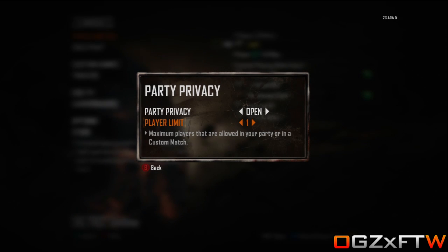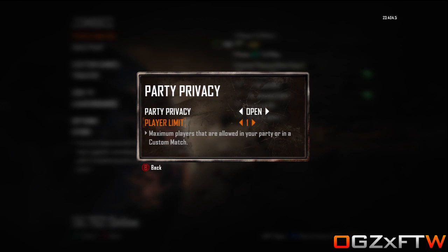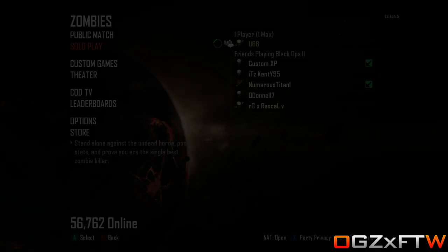What is going on guys, it's OGZX for the win here and today I have a brand new glitch for you guys on Transit Zombies. What you want to do is simply set your party privacy to open and your play limit to 1.